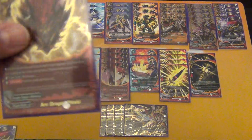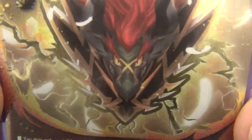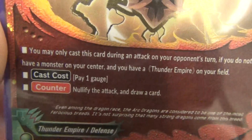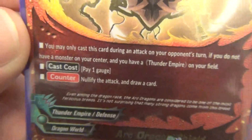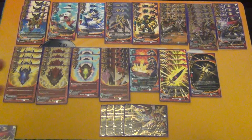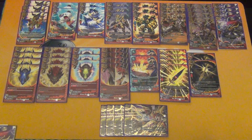Next we have 4 copies of a new shield for Thunder Empire — Arc Dragon Shield. You may only cast this during an attack on your opponent's turn if you do not have a monster in the center and you have a Thunder Empire on your field. Cast cost 1 gauge. Nullify the attack and draw a card. I really like this card because it helps draw onto pieces, and usually it helps draw onto other shields — I'll play this shield first in hopes of drawing the other shield, so I don't lose.